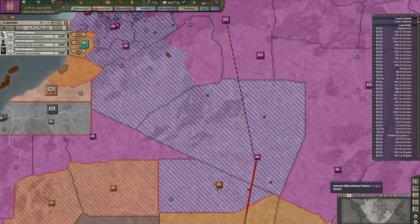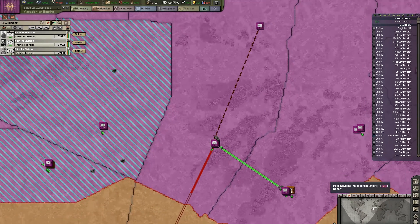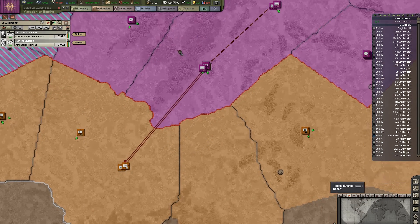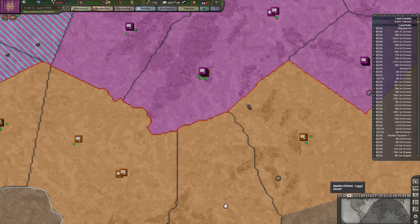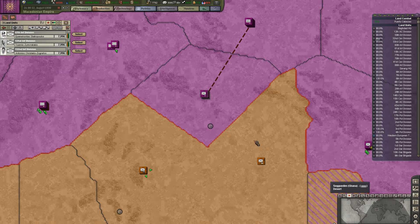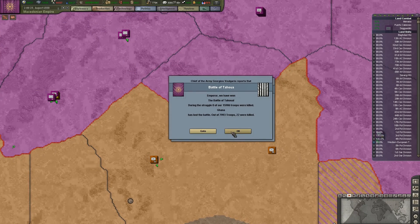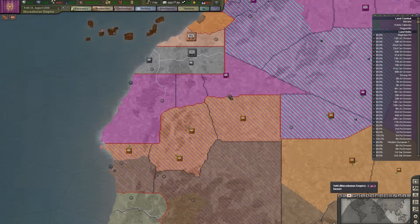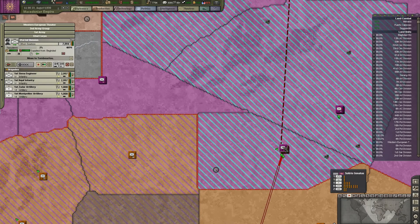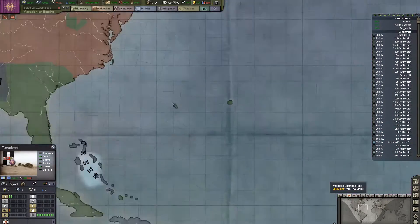You're moving in there, these guys are taking care of that. Infantry and armor attack there, infantry and armor move there. Those guys are moving in there. Send some guys there, send some guys there. They're still working their way through this — that's okay.